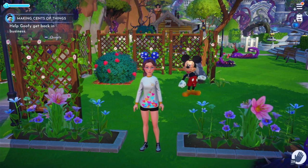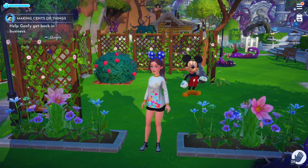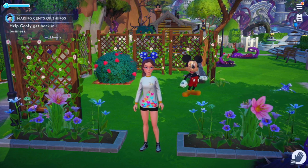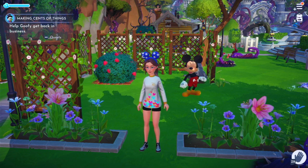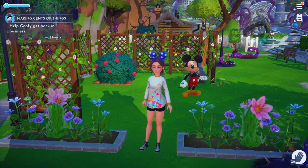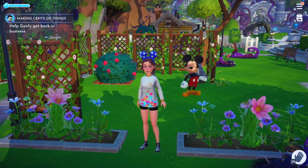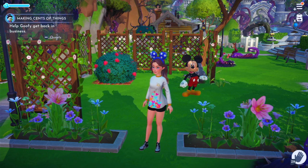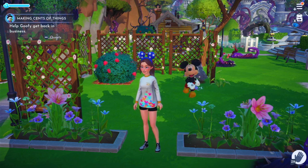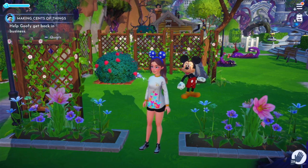Now I have two little companions, plus a whole bunch of new clothes and furniture. In fact, I have a whole new house of decorations. I keep wanting to switch up the way my house looks. I have a few quests to turn in — one for Mickey, one for Goofy, and one for Merlin. Our goal today is to get these quests done and see what happens. I really want to get inside that castle!